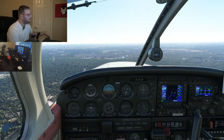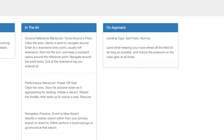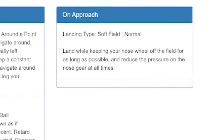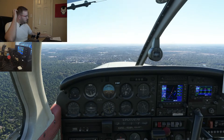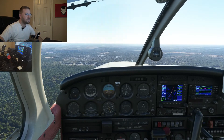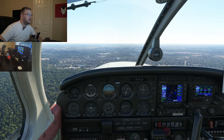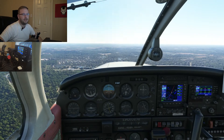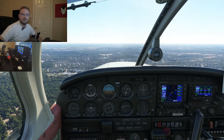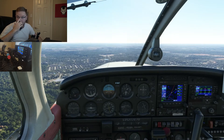We're flying back to Hooks now and doing a soft field landing approach - keeping the nose wheel off the field as long as possible to reduce gear pressure at all times. I'd tune to tower and say: 'Hooks Tower, Cherokee 180 Tango, seven miles northeast, inbound for a full stop.' They'd reply: 'Cherokee 180 Tango, enter a left downwind runway 35 Left, cleared to land.' And I'd read back: 'Cleared to land 35 Left, entering left downwind, Cherokee 180 Tango.'